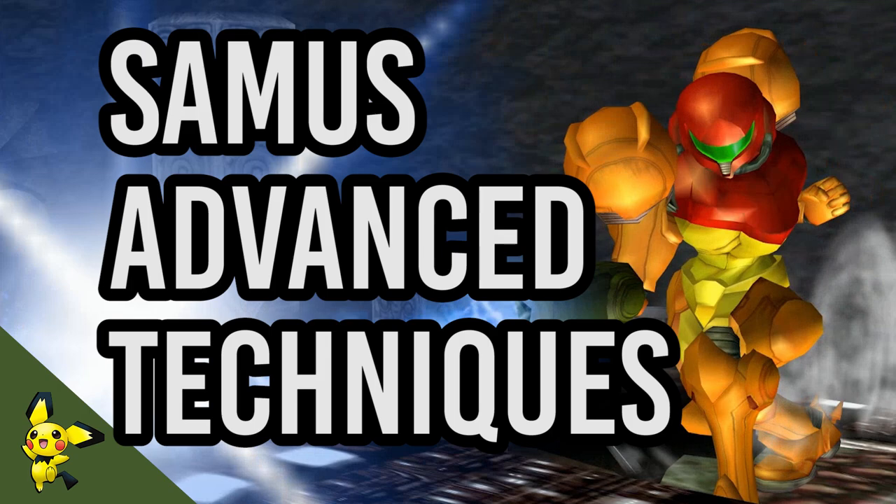If you guys don't already know, Samus is one of the most technical characters in the game. She has a myriad of advanced techniques that are unique to herself, and today I, Kira, will show you how to do them. Keep in mind that these are only the more useful and commonly used advanced techniques, and she has much more difficult ones that aren't even that practical. The difficulty ratings next to the techniques in this video are compared to those more difficult ones that we'll go over another time.